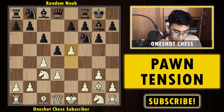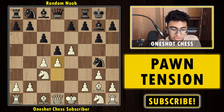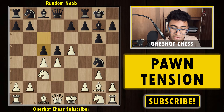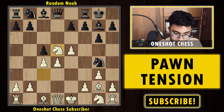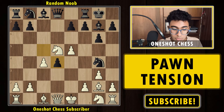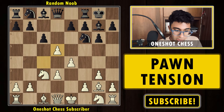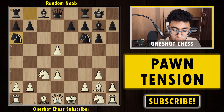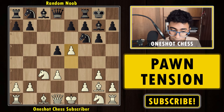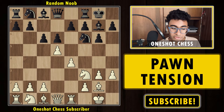If you push e5 first instead of capturing, black can play knight g4. And if you then push to d4, black has the very interesting option of c5 — if you capture on c5 you lose the e5 pawn, and if you capture on d5 black captures the d4 pawn and prepares to take the e5 pawn, so black is already better. That's why e5 first is not the best move. The correct plan is: captures first with cd5, then push the pawn, establish a nice center, and white is better.